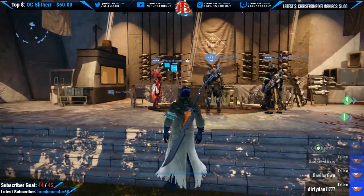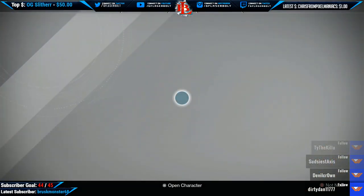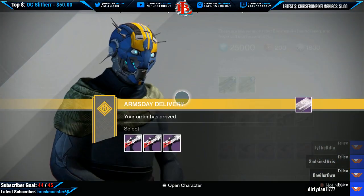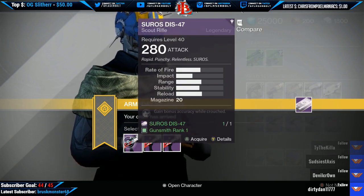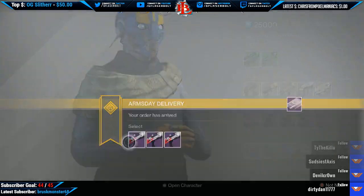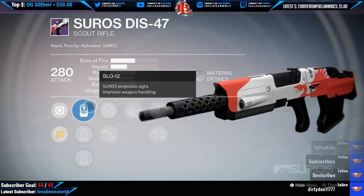So what we got is on our package delivery we have the Soros DS 47. This is a scout rifle — one of the best scout rifles that we have at the current moment. The first package comes with the following perks: we have SLO 12, SPL 26,